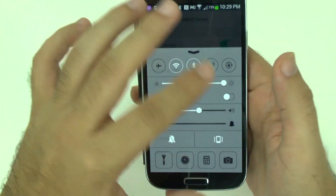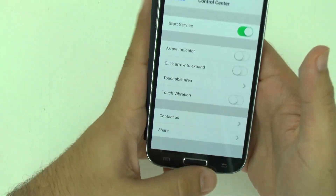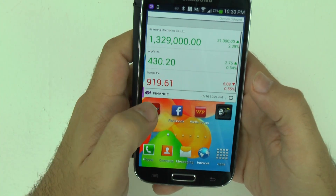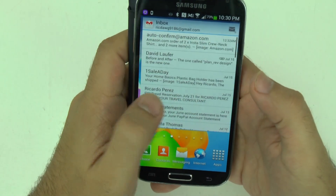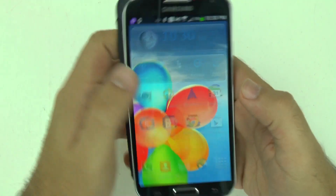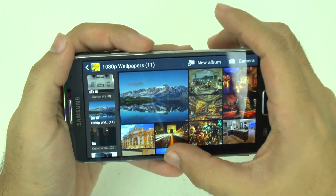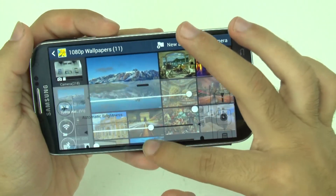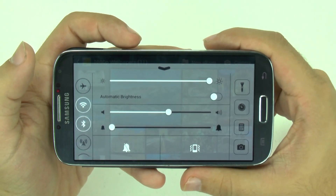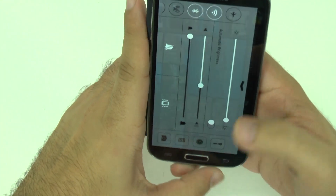It's really nice, and this works on any app. No matter what app you're on — even a game, even something in landscape — you can use this app. If I go to my gallery and I'm browsing, I can still swipe up from the bottom and bring it up. And here's how it looks in landscape — so you can use it in landscape or portrait, which is nice.